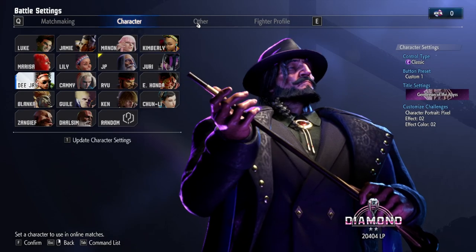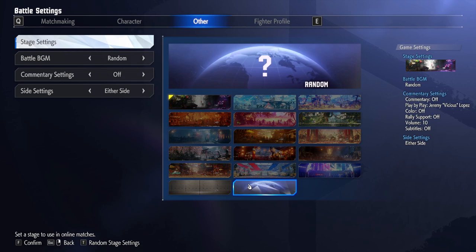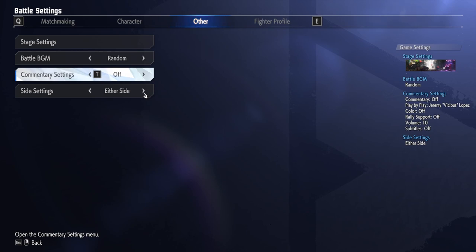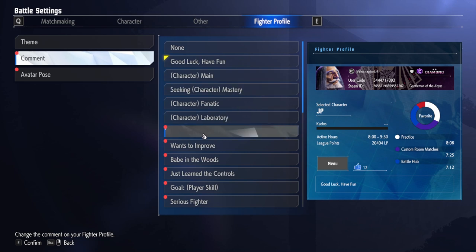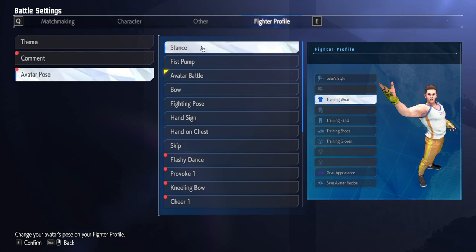There are just a few other options you might want to manipulate before diving into battle. If you click the other tab, you can choose which stage you prefer to fight on when you go online. If you'd like to have all stages in the mix, you can click T on PC to have them all selected. You can also choose whether you want random background music, the character that you're playing, your opponent's character, or the stage theme. You can turn commentary on or off, and you can choose which side you'd prefer to be on, though you won't always necessarily get this depending on your opponent's preferences. Finally, you can go over to Fighter Profile and change things like your background, the comments your character will display when you're duking it out, and your avatar pose. None of this really affects the direct battle, but it's very important for intimidation factor.